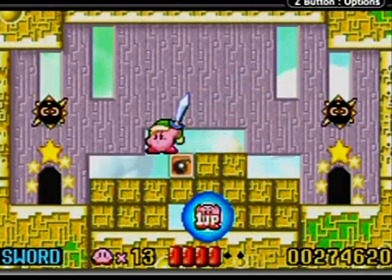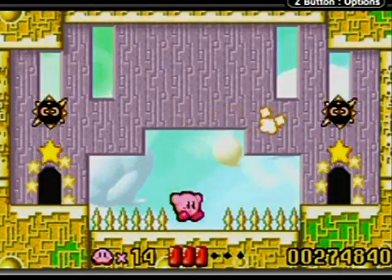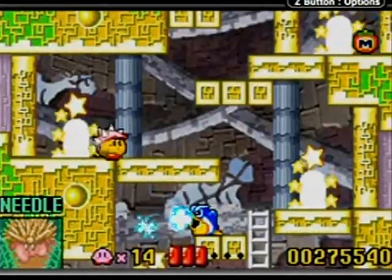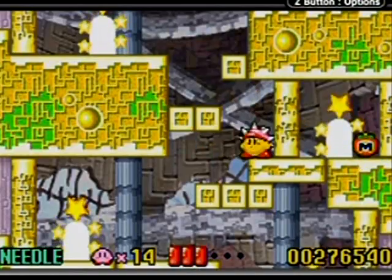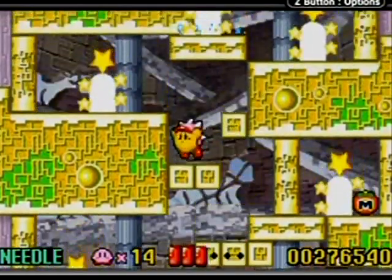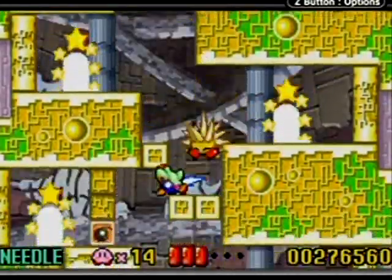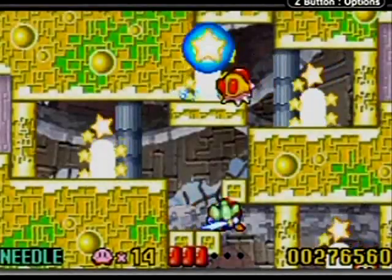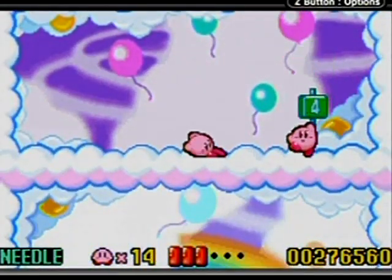There's one up here — I was not expecting those spikes. When powers hit spikes or water, they vanish, which is kind of unfortunate. You'll get the needle power-up there. It's like a porcupine thing — when enemies run into it, or when you do it in the air and throw your body at them, it works. Let's just leave the stage and see if there's something I missed — it'll tell me once I leave.